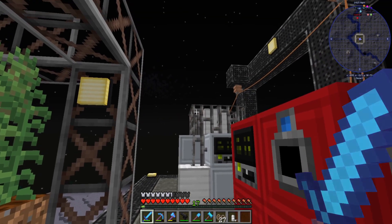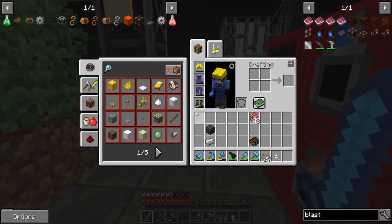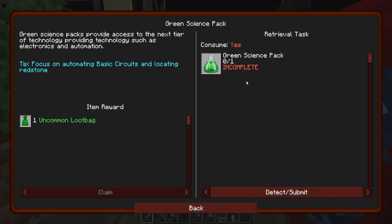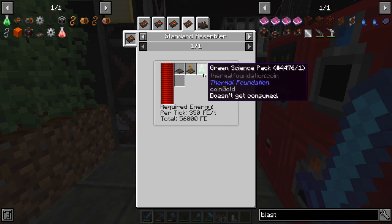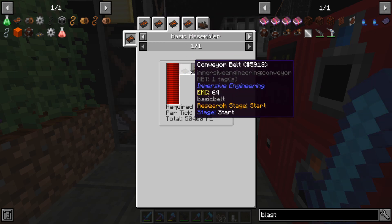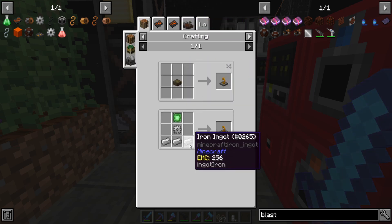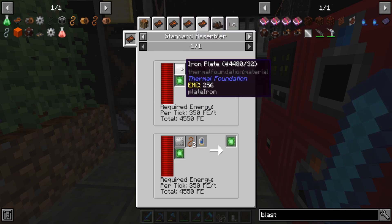I am changing my mind. Instead of focusing on filtering first, we need a few things before we get that far. Mainly to make — go back here and look up — these green guys in the assembler. Basic is what we're using. I've noticed when you look at this here, it says doesn't get consumed, so you need one to make one. I guess that's to lock in the recipe. But that goes for all of those I've seen so far where it uses it to make itself.